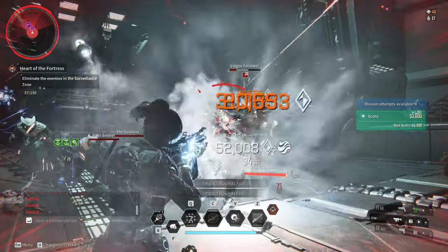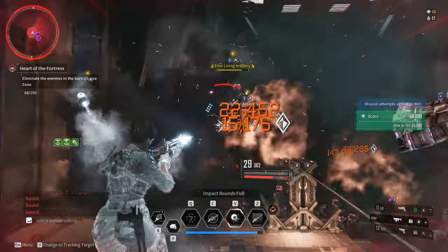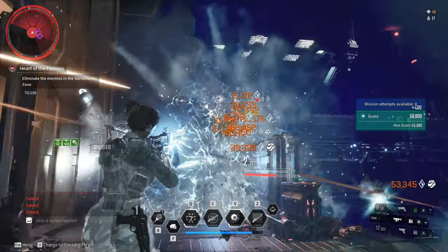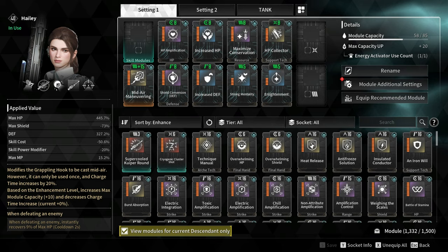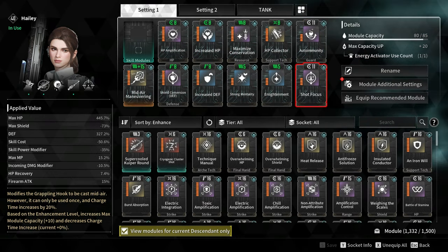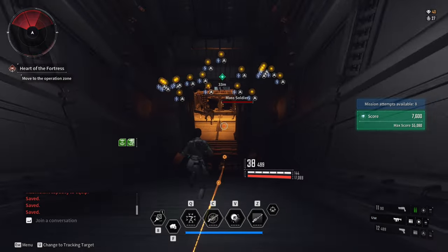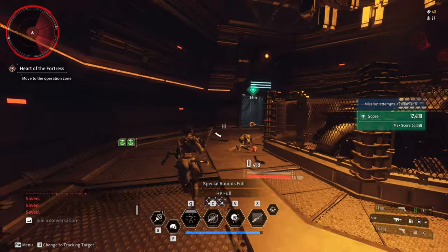This also makes any descendant not rely on HP drops. I know that the heal is not that much, but it is more than enough to keep me alive and avoid getting knocked down. For the last two sockets, you can go for autoimmunity, which reduces incoming damage by 10%, and shot focus, which increases firearm attack by 15%.